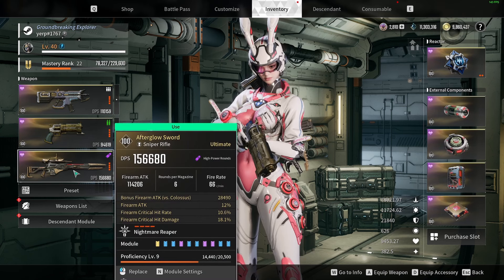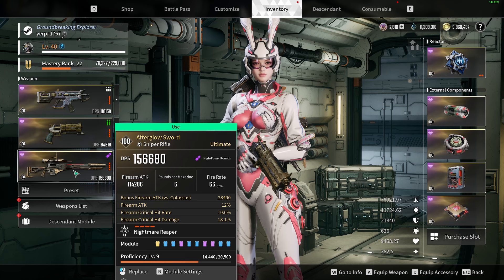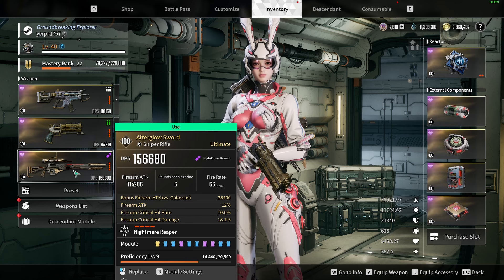And then for the Afterglow, I've got Colossus Attack, Regular Attack, Crit Rate, and Crit Damage, and I think this one is perfect as is.